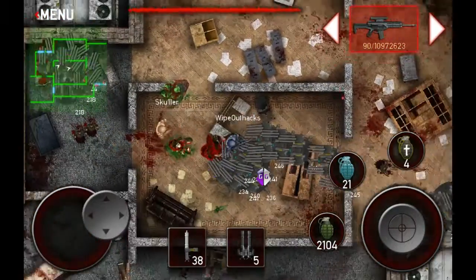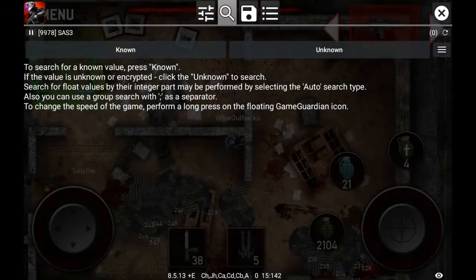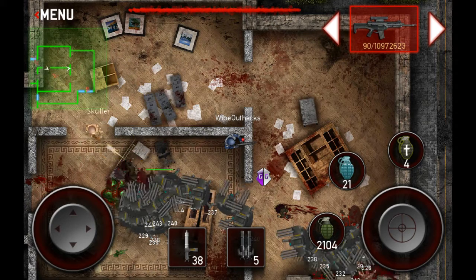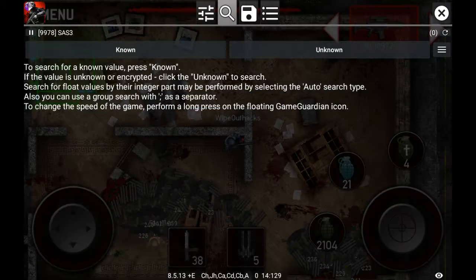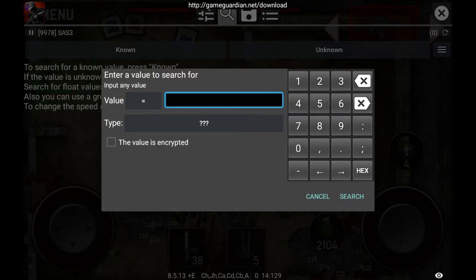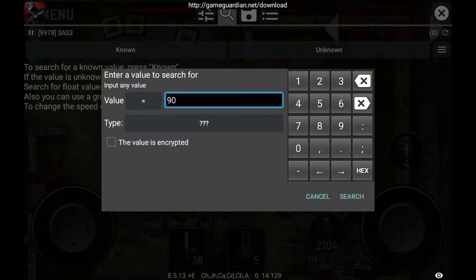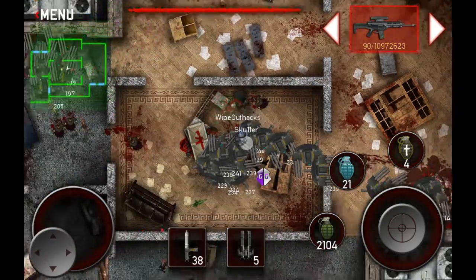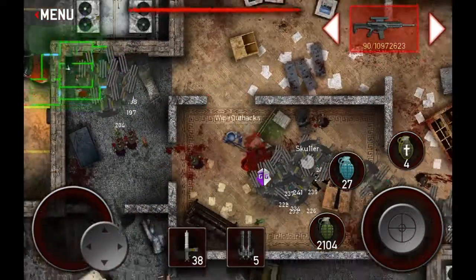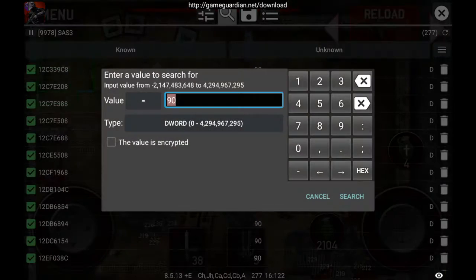I'm gonna be showing you how to hack your ammo. Look at your ammo — as you can see mine's 90. It doesn't really matter how much you have, just go ahead and type in the amount. Boom, 90 — search. Once it does it should show the amounts. Go ahead and just shoot a bit, it doesn't really matter how much.